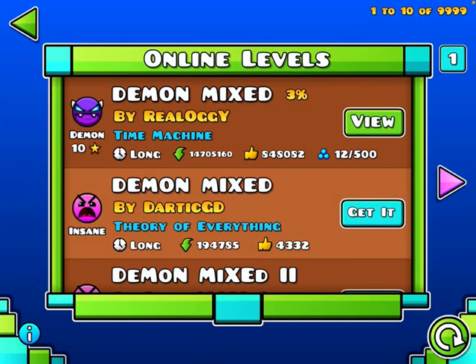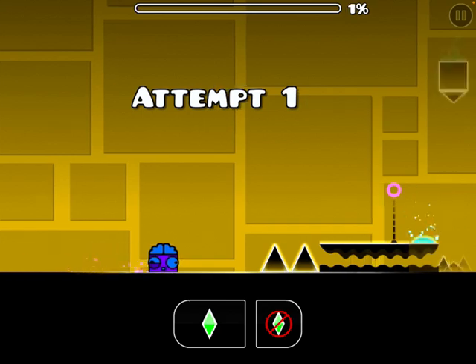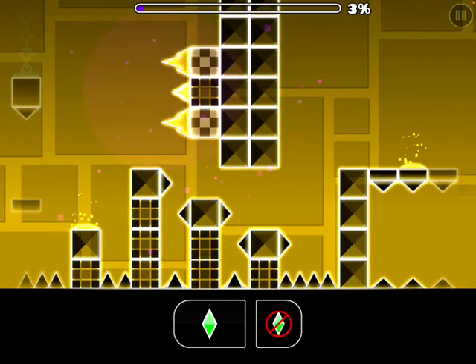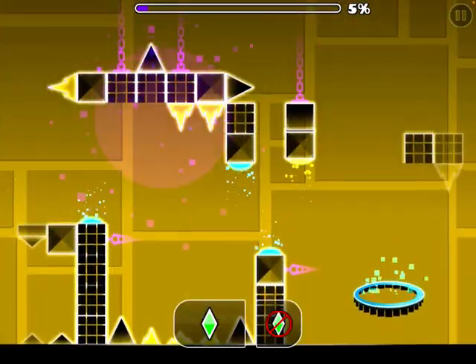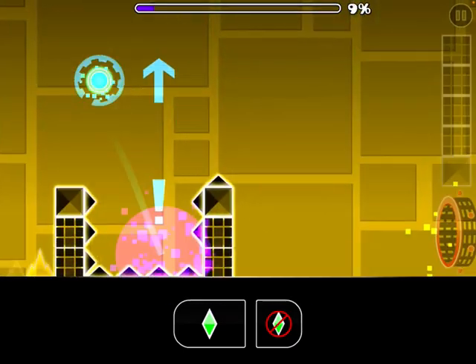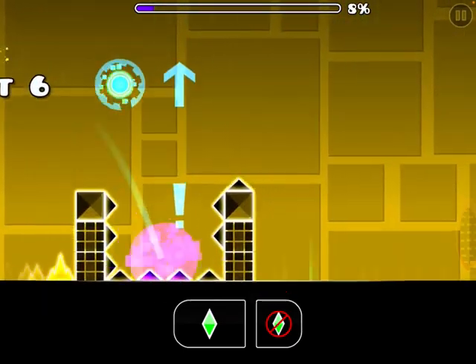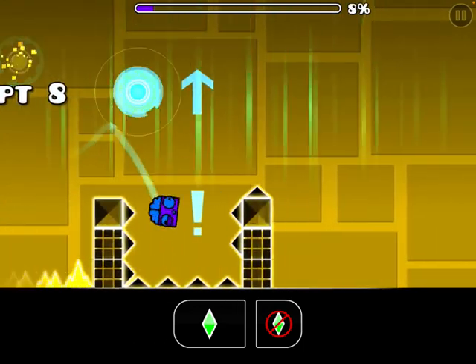Right, hi guys, we're back at it with another demon completion. We'll be doing Demon Mixed, which is apparently the easiest demon. I used the website to finish up, but I played it before — I played it earlier just to do a bit of practice on it, but I kind of forgot what to do. I'm not supposed to click that orb, I know that — I don't know why I'm clicking it.